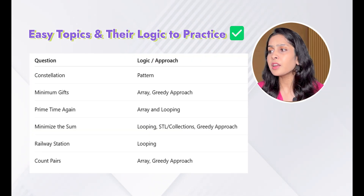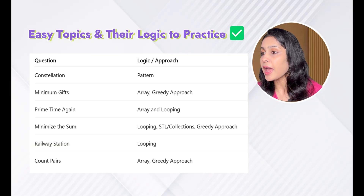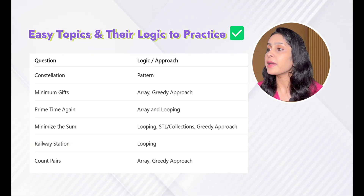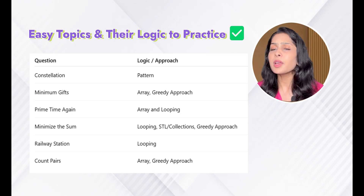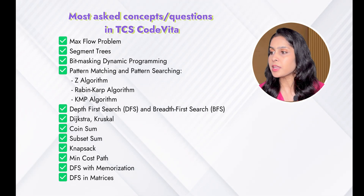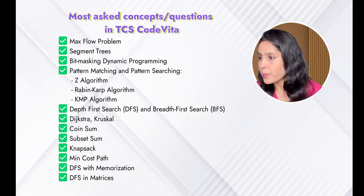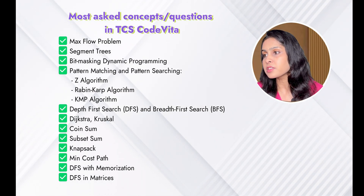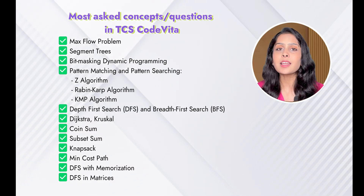Here are a few easy topics and their logic to practice. For minimum gifts: array and greedy approach. For minimizing the sum: looping, STL collections, and greedy approach. Practice all these kinds of questions. The most asked concepts in TCS Code Vita include pattern matching, pattern searching, and BFS. Have a look at them and start solving now.